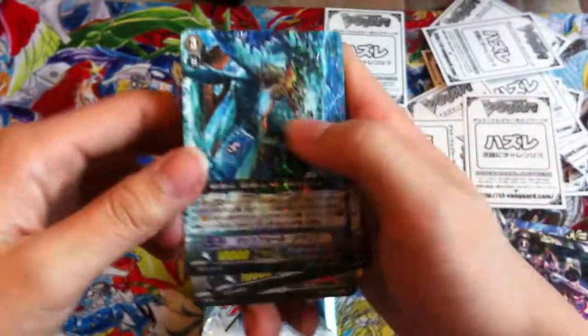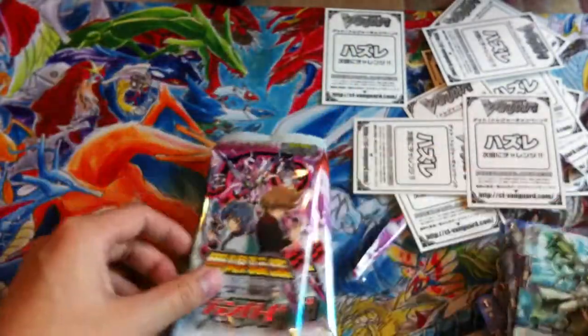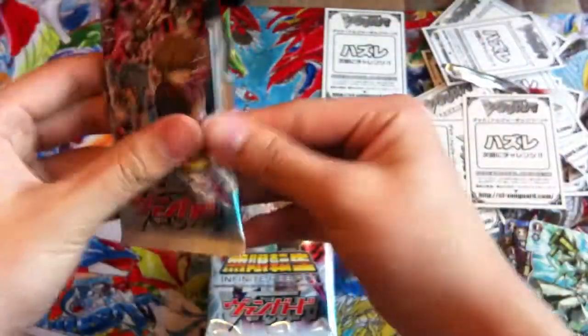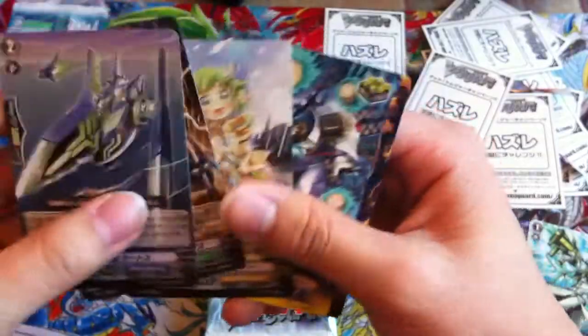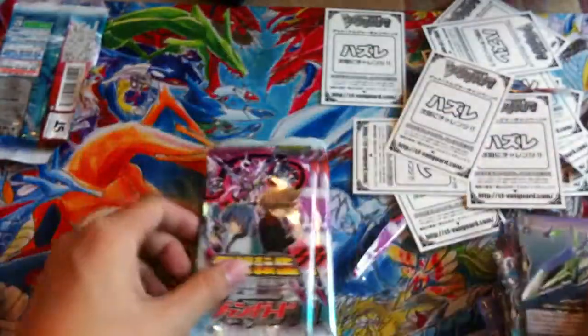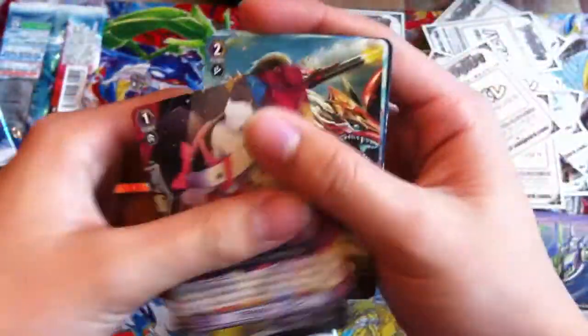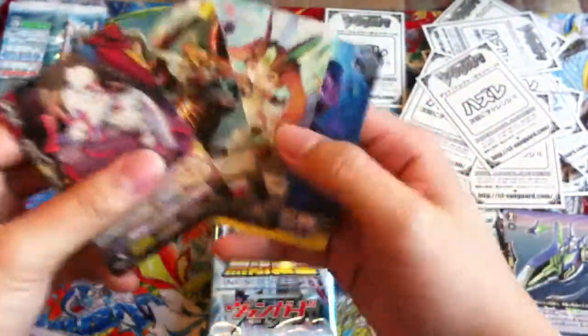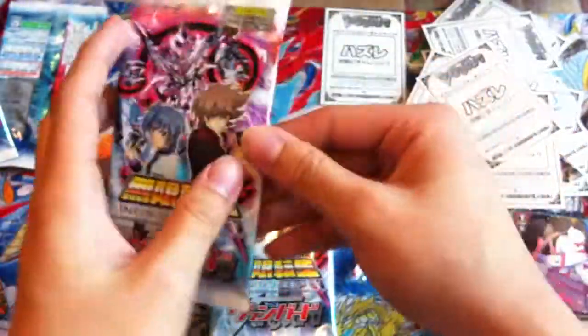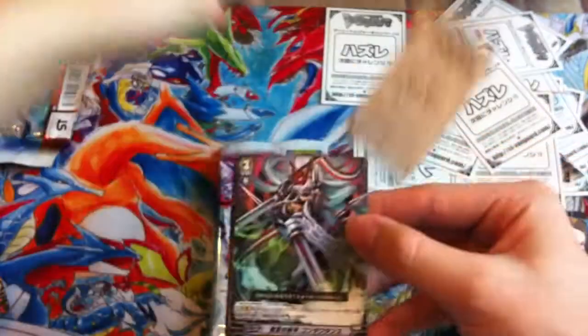Rare Aqua Force — nice artwork, good giant fish. Yeah, I'm taking a long time to open these packs, sorry about that. No points. Rare for Pale Moon — there's more commons. Just open this way, it's a lot faster. No points. Rare for Pale Moon. I really do like the rare pattern for this set, very nice. No points.